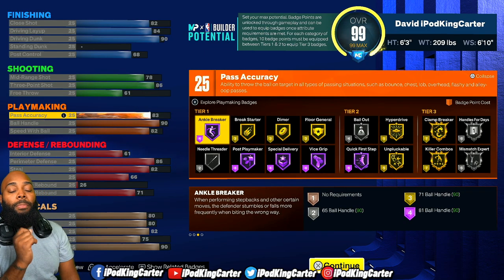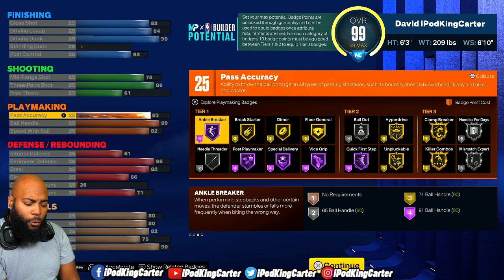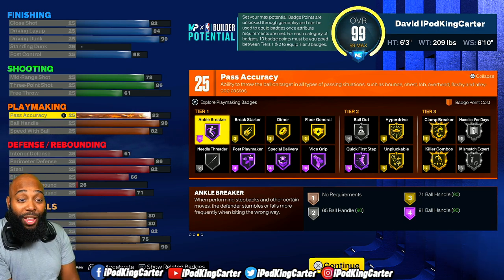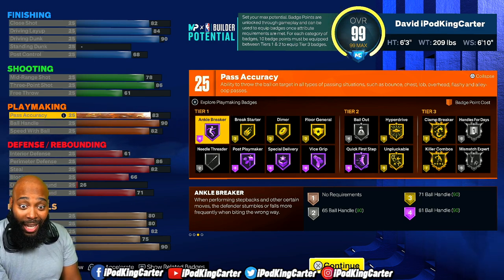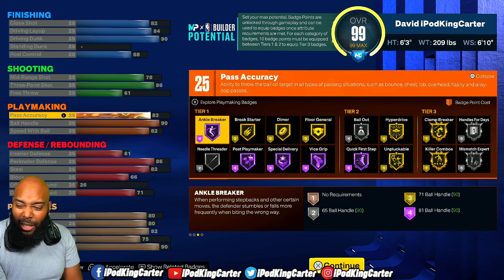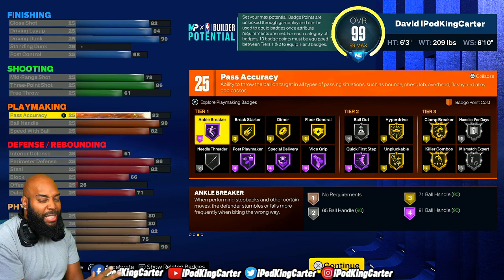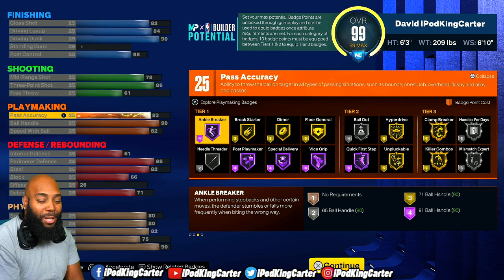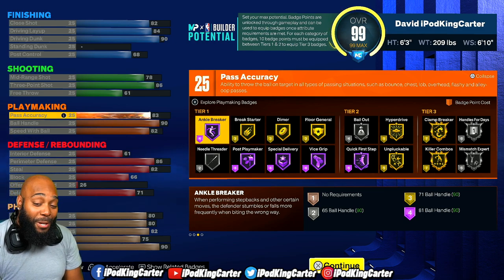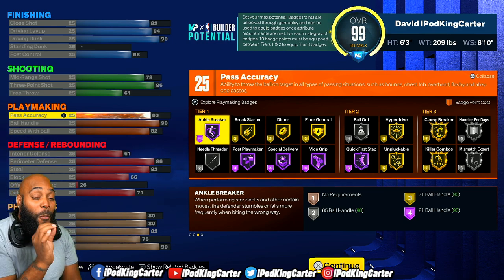Coming down to playmaking — being a small forward with 25 playmaking badges is going to make you one of those people that can run the ball. You can literally run the offense with this build. You can have Bailout, Hyperdrive, Clamp Breaker, Killer Combos, Handles for Days, Mismatch Expert, Quick First Step on Hall of Fame, Vice Grip, all of it. Ankle Breaker. I'm telling you, this build right here is stupid.